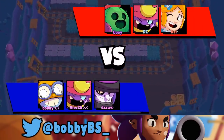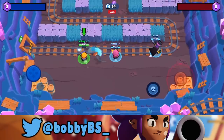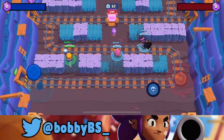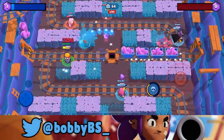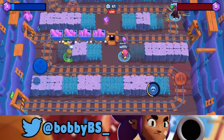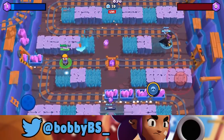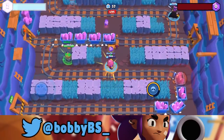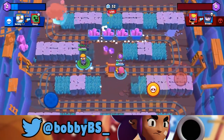Here we go into the first game. We're facing a Spike, a Gene, and a Piper. This is actually a pretty interesting comp. We're gonna be running a Gene and a Mortis. I actually haven't seen Piper mid on this map yet. I really love this map especially competitively, just because there's a new element with those carts always moving around. It's really tough to get used to dodging them.